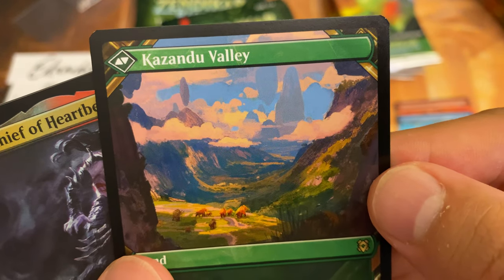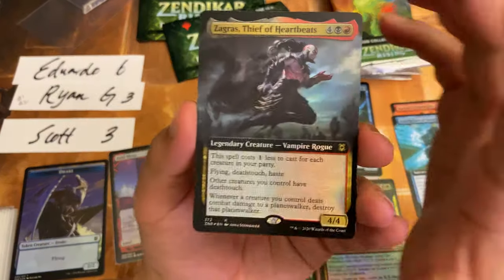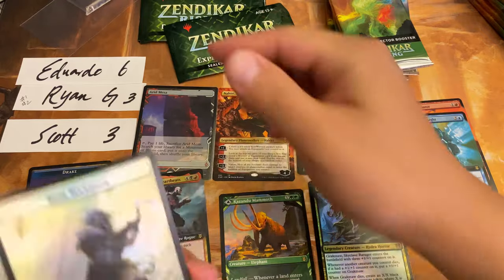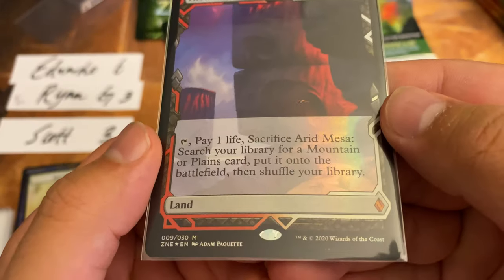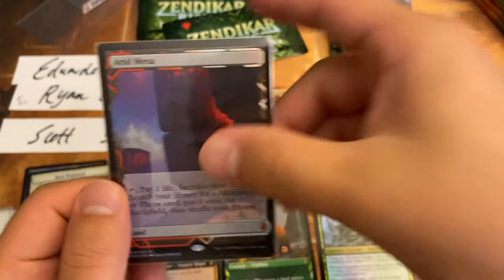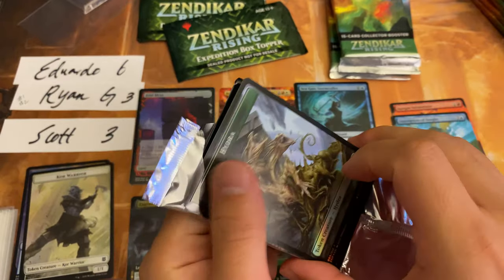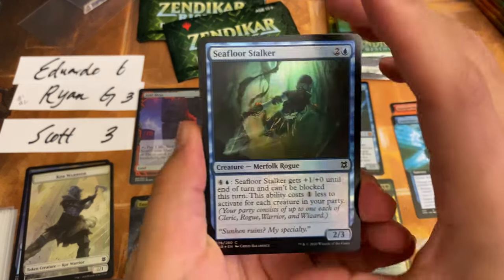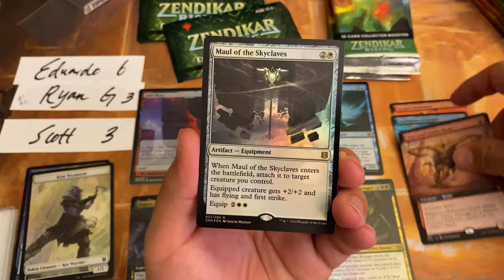Kazandu Valley is my favorite art on the back side of these dual-faced cards, although they're all very gorgeous. A Zagras Thief — Thief of Heartbeats — foil extended art rare. And a Core Warrior Plant Token. Adam Paquette has actually been selling or taking offers on this art for quite a bit — I think the price is around $25,000 for the original art. It's a very big and very cool piece of art. And I apologize — I kind of just spoiled that last card; maybe you guys can go back in the video and see what just happened.